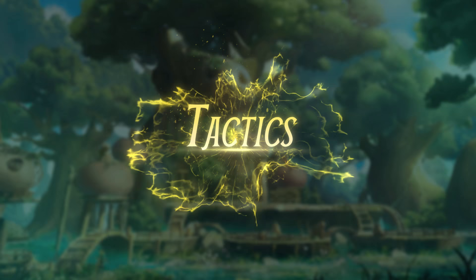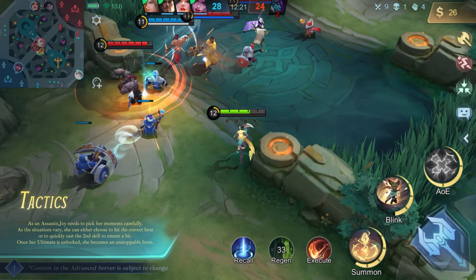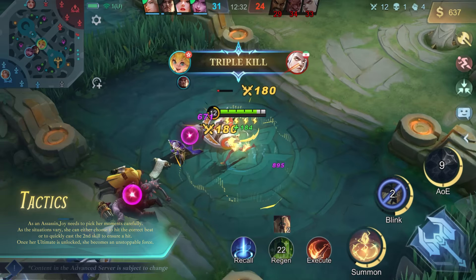As an assassin, Joy needs to pick her moments carefully. As the situations vary, she can either choose to hit the correct beat or to quickly cast the second skill to ensure a hit. Once her ultimate is unlocked, she becomes an unstoppable force.